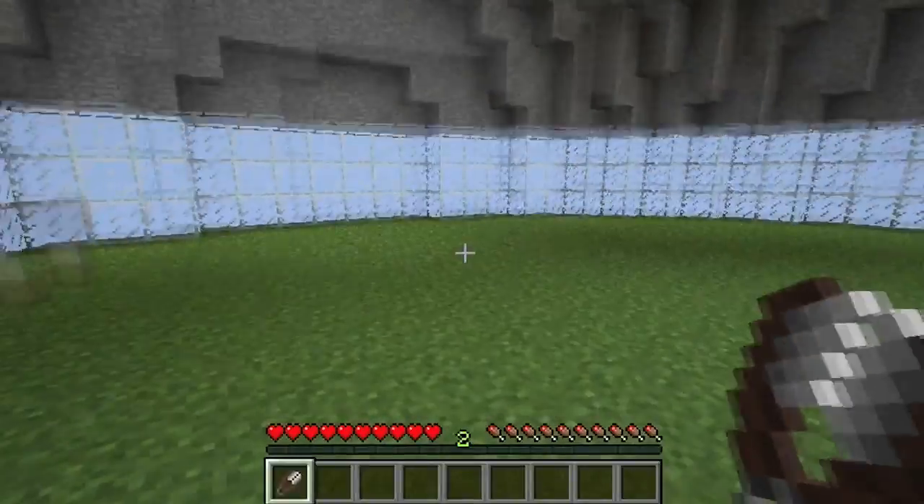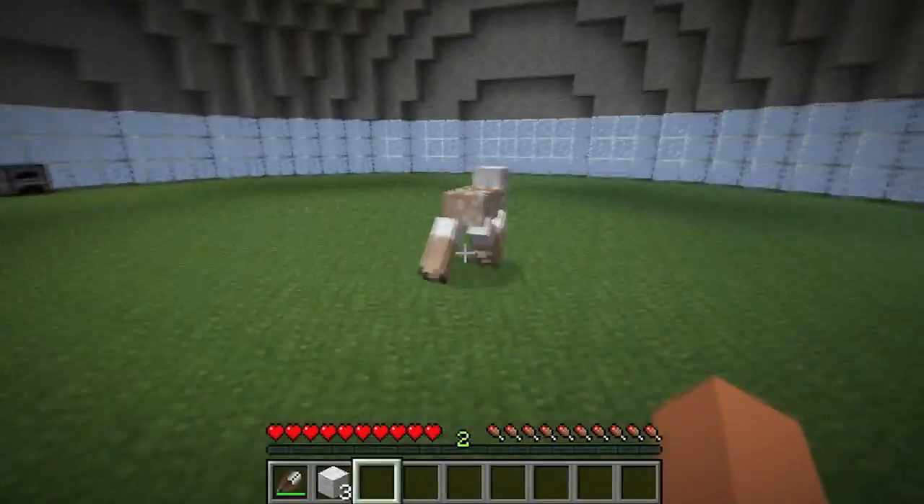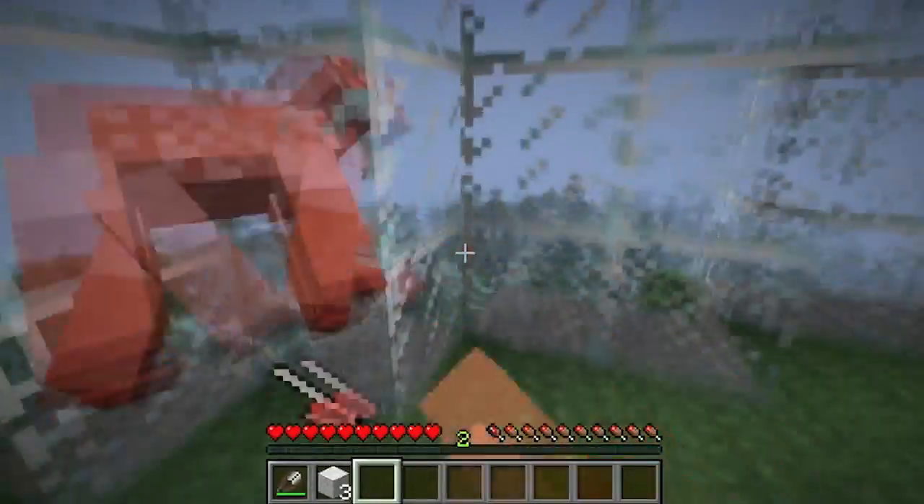So what we do is we get some shears and we go to a sheep and we shear the sheep first. Then you go and beat it like crazy and kill it and it drops lamb chops.